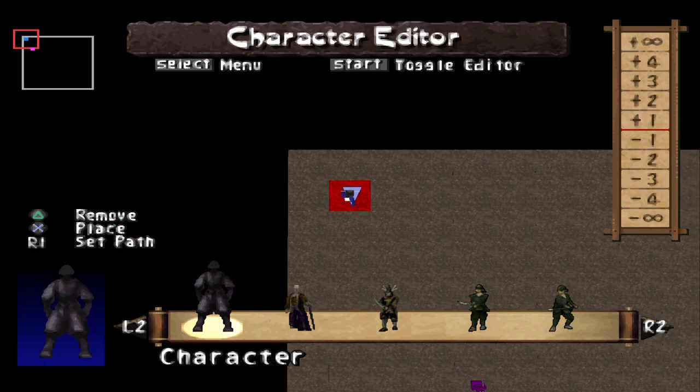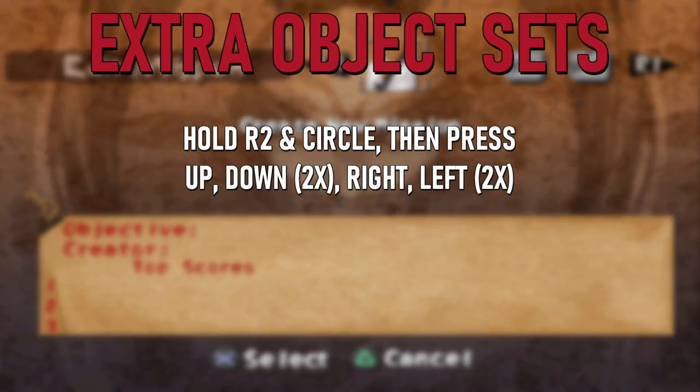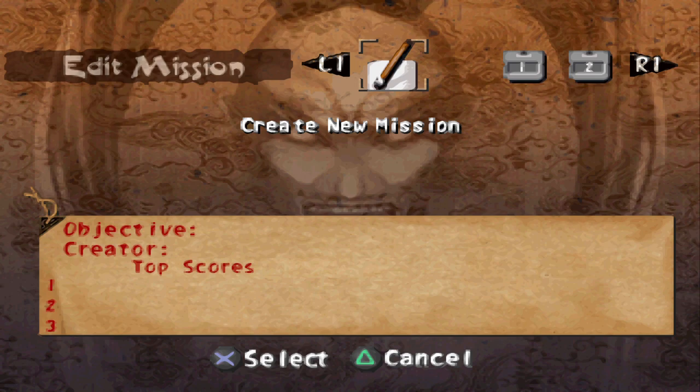The first of these set pieces is as follows: hold R2 and Circle, and press Up, Down, Down, Right, Left, Left, and you will unlock some extra set pieces. Keep in mind you will have to be in the mission editor to do this, or the custom missions menu if you prefer.